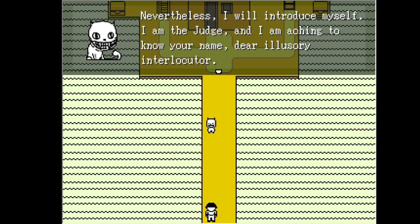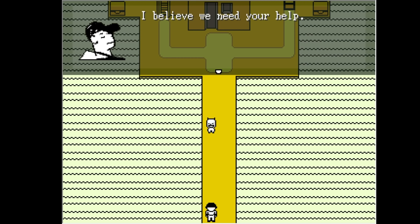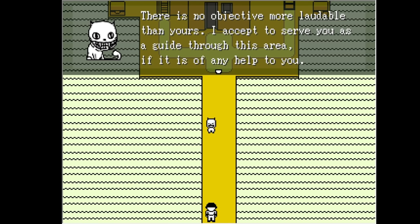In Zone 0 of 2008 indie game OFF, you are met by The Judge, a rather friendly feline who looks like the Cheshire Cat got trapped in the game. As well as making a very pleasant purring sound when you talk to him, he wants to help you through the game. And seeing as the character you're controlling, the Batter, has a very sacred mission, the Judge offers to teach you about the rules of combat.